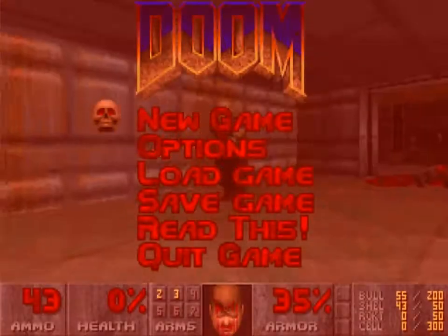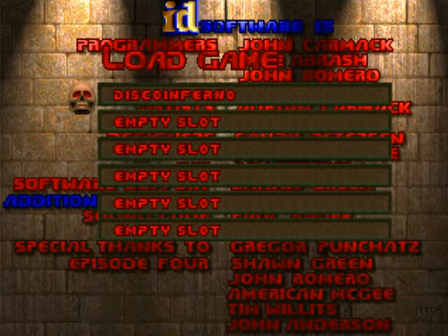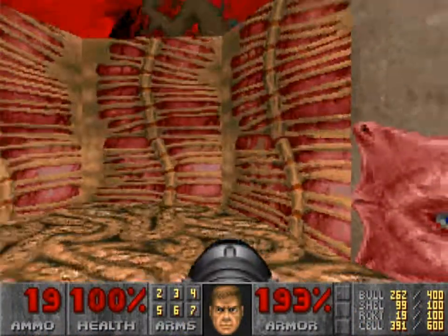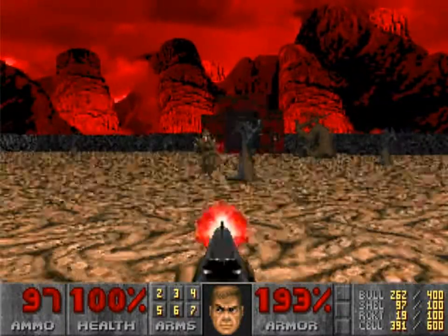Welcome. So this is a Doom 1 Episode 3 Inferno level design commentary for maps 9, 7, and 8. This is the secret map and it looks exactly like the first map that we played.